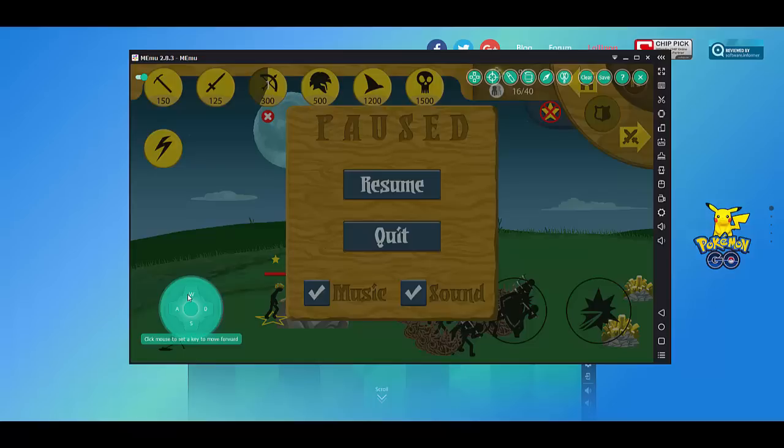That way you'll be able to move relatively easily with no problems at all, as it's very convenient and it's usually the controls of a majority of computer games. Keep in mind you can feel free to set these to whatever you want — you just have to click the letter and set it to a different thing. For example, if you click W and click a different letter, it'll move up with that other letter. Or you can use the arrow keys if that's how you like to roll.